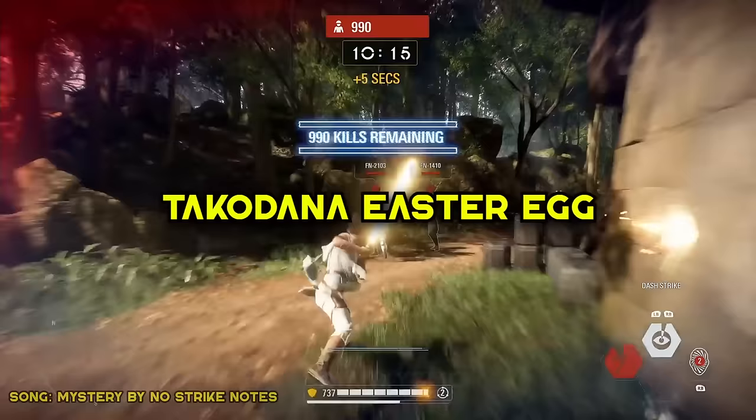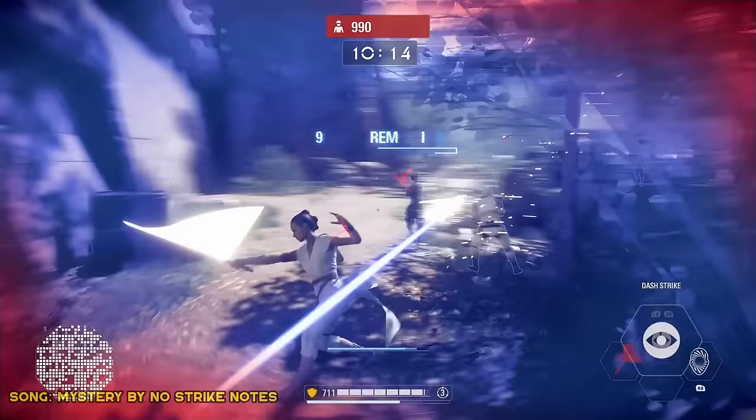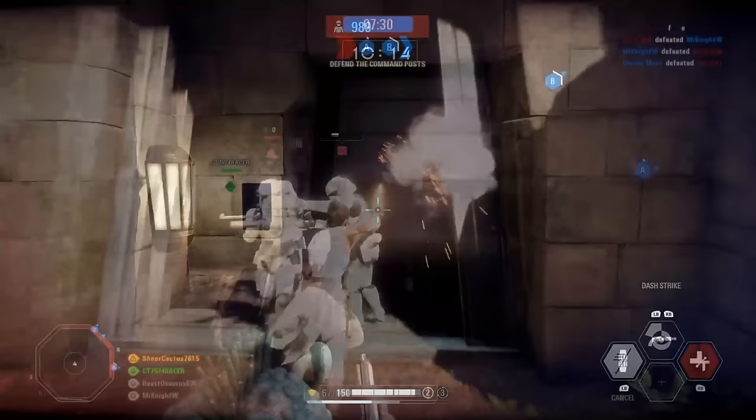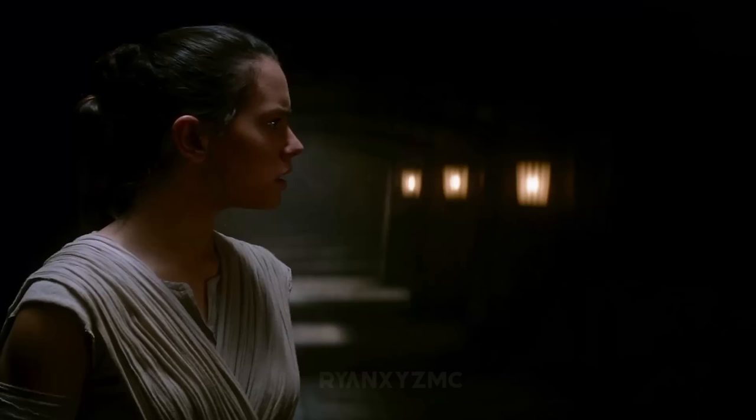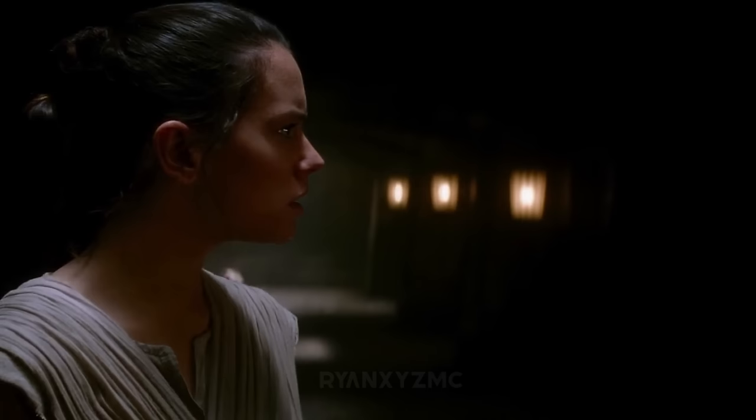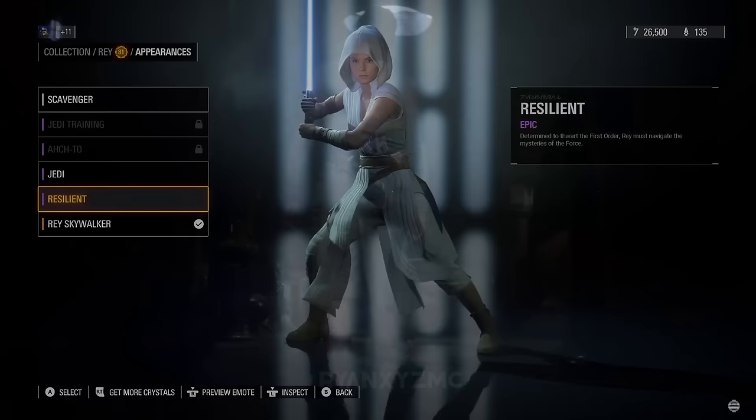Takodana Easter Egg. There's actually a small easter egg hunt you can follow on the map to find a secret room inside of the castle. Once inside the room, you unlock the Rey skin, and you can also find a group photo of the Battlefront 2 development team. This room is a reference to The Force Awakens when Rey finds Anakin's lightsaber in the same room. It's currently the only way to unlock the Resilient skin for Rey in Battlefront 2.